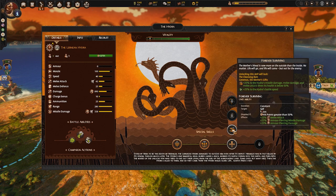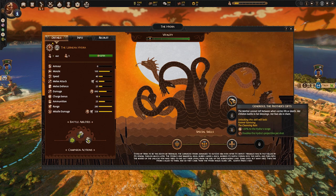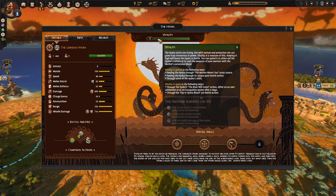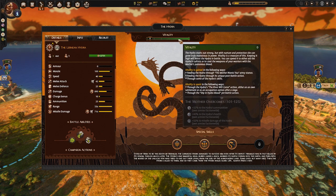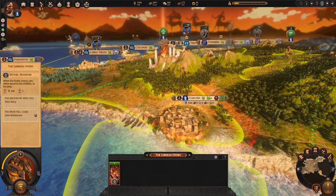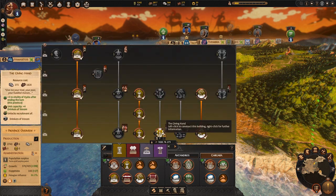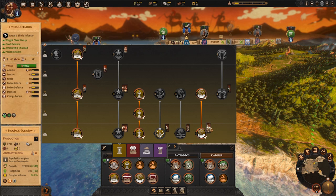Every time you level up, you get the choice of three skills that can make your monster stronger or their unique troops better. Each monster has its own unique currency that allows it to perform different actions, and each of these currencies are obtained in different ways depending on the monster. Once a monster is unlocked, you will get new building options added to your settlements, which allow you to train the different unique units associated with that monster.